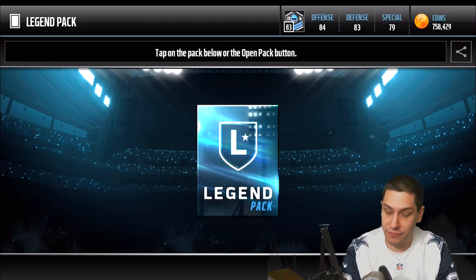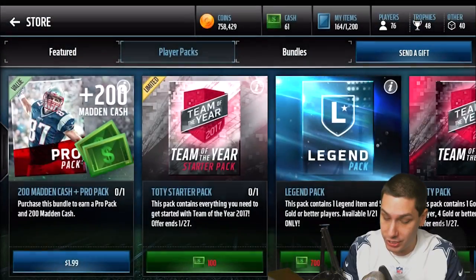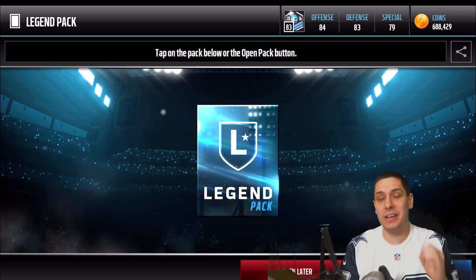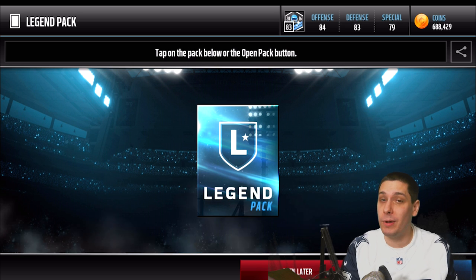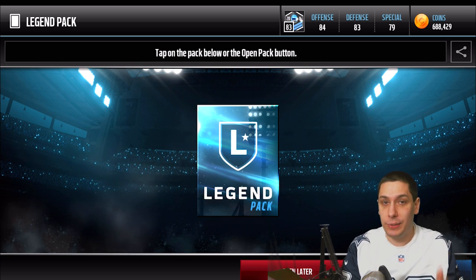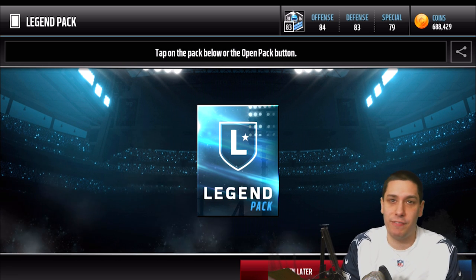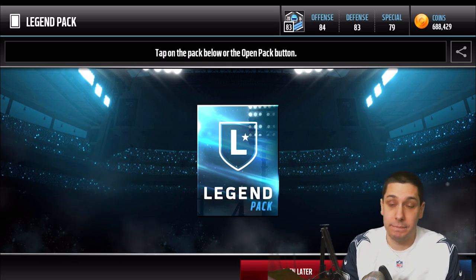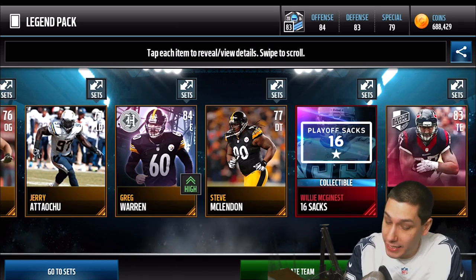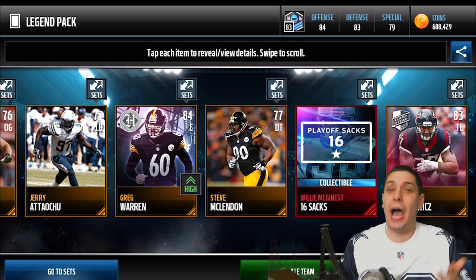Let's do two more and wrap up today's video — let's see if we can get this Drew Brees. We get the Aaron Green collectible again unfortunately. One more pack — wish me luck. If you enjoyed this video please drop a like and subscribe if you're new. We're going to be doing a lot more Madden Mobile content. Final pack — come on, Drew Brees. We get the Willie McGinnis sack collectible, and we also got CJ Fedorowicz Team of the Year and the headliner edition of Greg Warren. Mad Mobile Gods is right — the Team of the Year is just not that exciting.